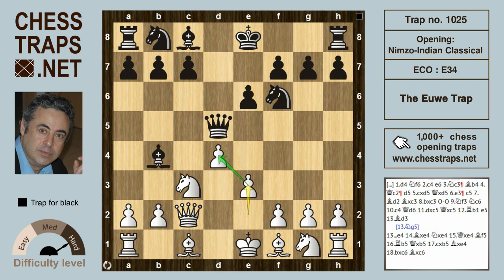c5 is met by bishop d2, which breaks the pin and hits the queen. The knight now on c3 is aiming to take the queen, so black trades with bishop takes on c3, saving time and not wanting to move the queen again. The recapture by the bishop is thought to be the best and certainly the most popular, although b takes on c3 is around equal.